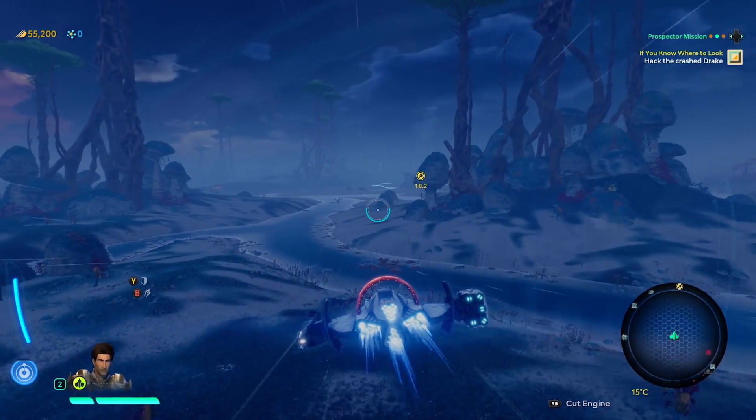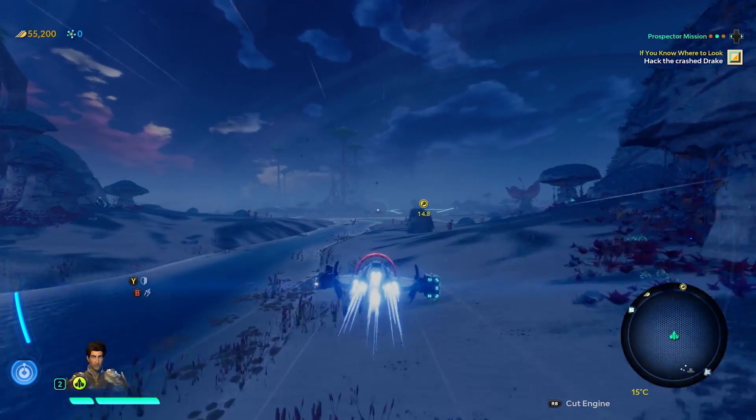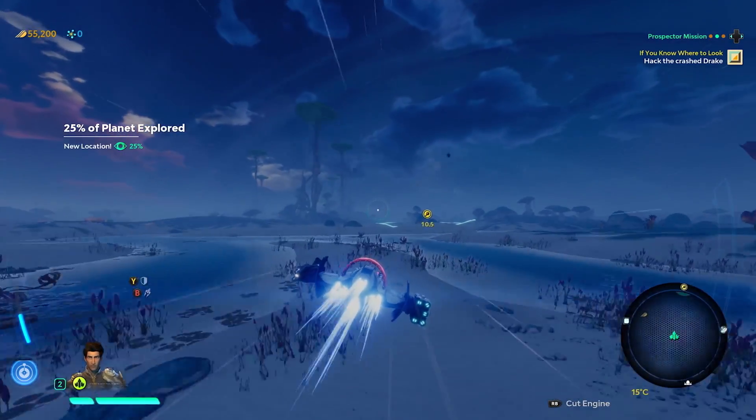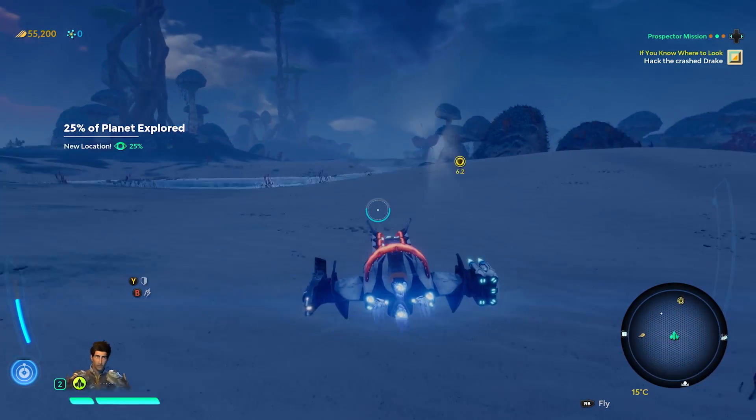We jump ahead in time to Eli's refinery. Former bounty hunter extraordinaire Eli has now settled as a prospector and is a potential ally. He tells us about a Legion ship crash site where we could find information about the Legion and who is behind the abduction of St. Grant.